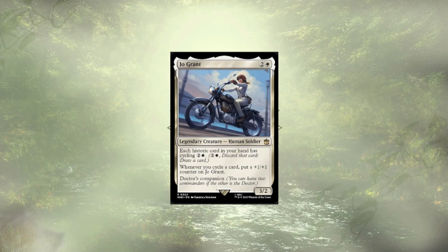Jill Grant has an odd ability, allowing us to cycle away our historic spells, but I don't think we have enough Graveyard Recursion to synergize with her. I think she'd really shine in a more cycle-focused deck. Though the one I'd like to build isn't mono-white, so she couldn't be the commander in it, and she just doesn't belong here.